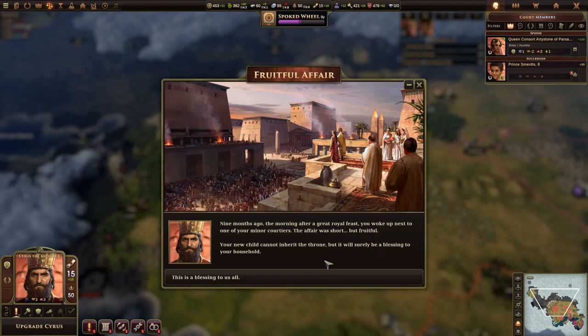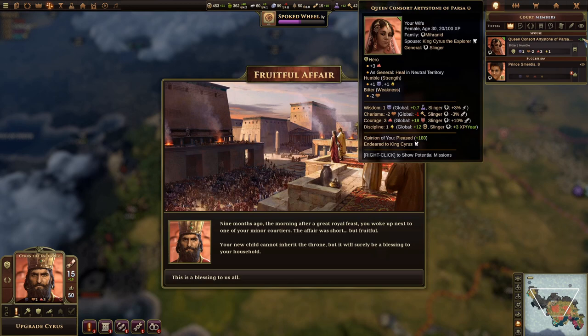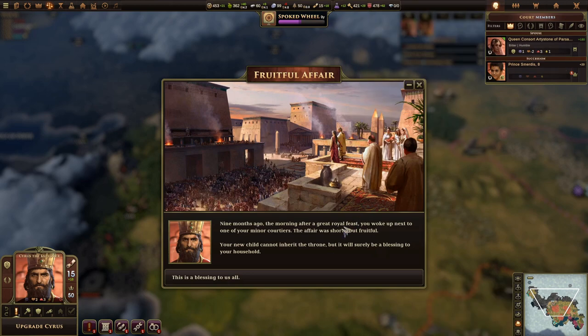Nine months later, we have another child — and this child is not legitimate, so they cannot inherit the throne, but we do have an additional family member that can be of use to us. Our wife will become estranged, taking a huge hit to her relationship with us, which also impacts her stats, mission cost modifiers, and things like that. But that's how the cookie crumbles.